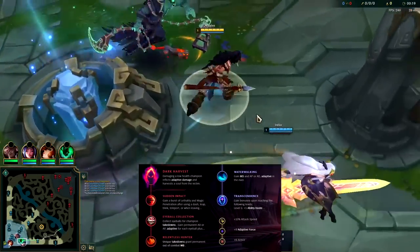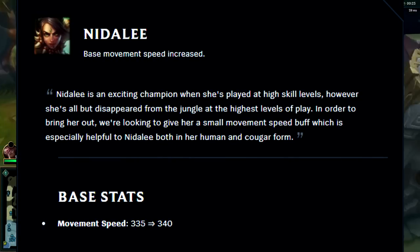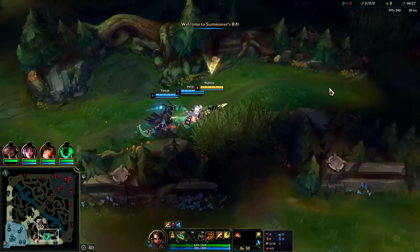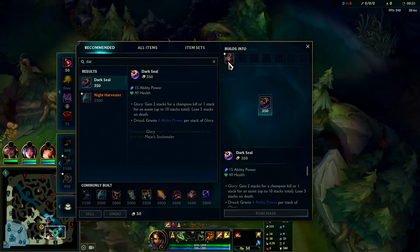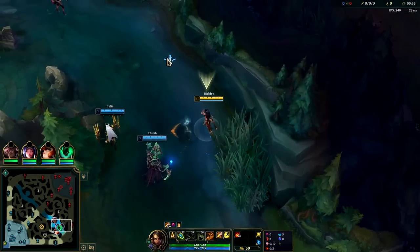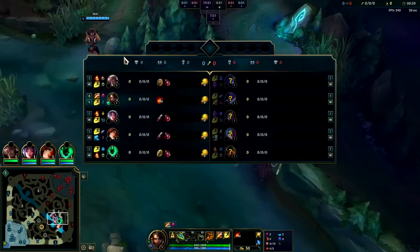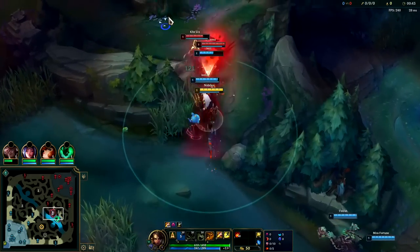Nidalee got buffed by Riot this patch — they only gave her five movement speed, but it's honestly enough to put her on the tipping point. She's an extremely aggressive early game bully champion, similar to Graves but she's AP and can abuse Dark Seal and Mejai's. Her biggest downside is that she doesn't scale without those items, but as long as you build them and aren't throwing your stacks, you should scale just fine.